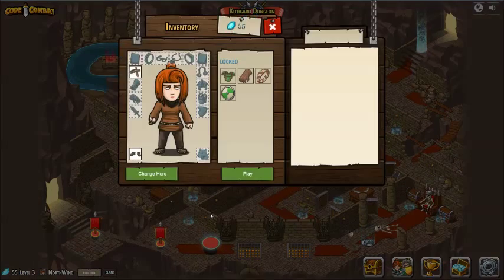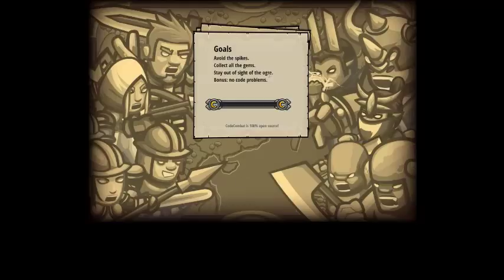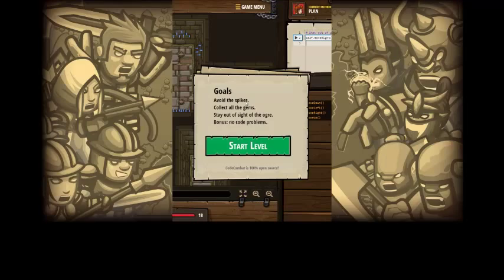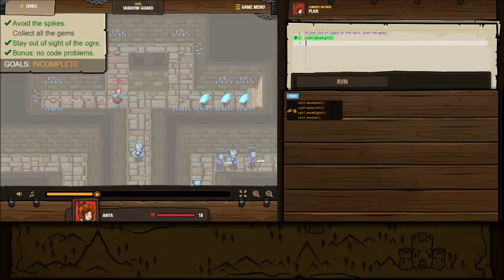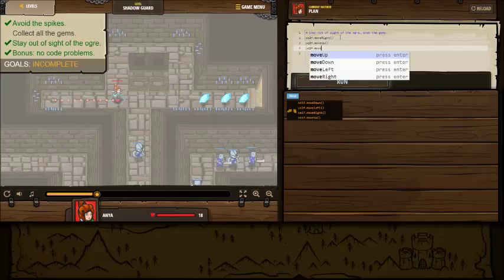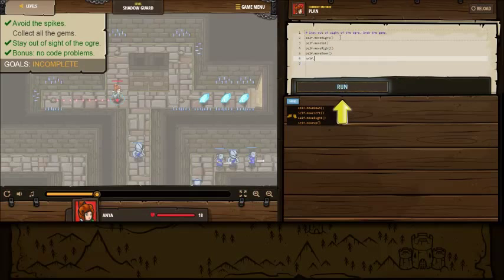Evade the ogre. We don't have any additional items so we're going to go ahead and play. Avoid the spikes, collect all the gems, stay out of sight of the ogre - that's a new one. No code problems. So here's the ogre here. My guess is that we cannot go across this way because then he'd see us. So we're going to have to go up, right, down, right. Let's start by moving up, and then going right, right. And then moving down, and then going right again.